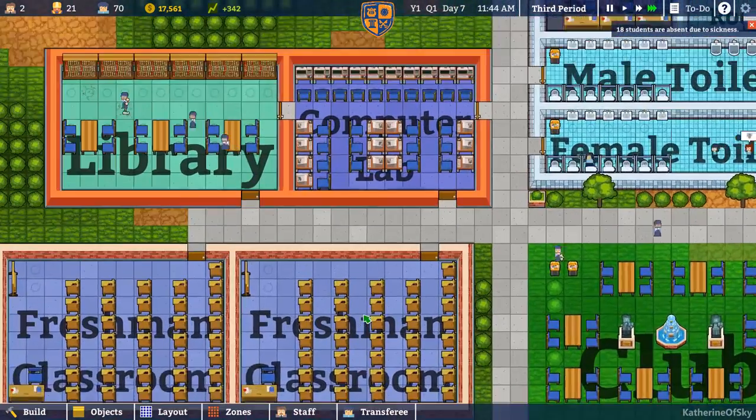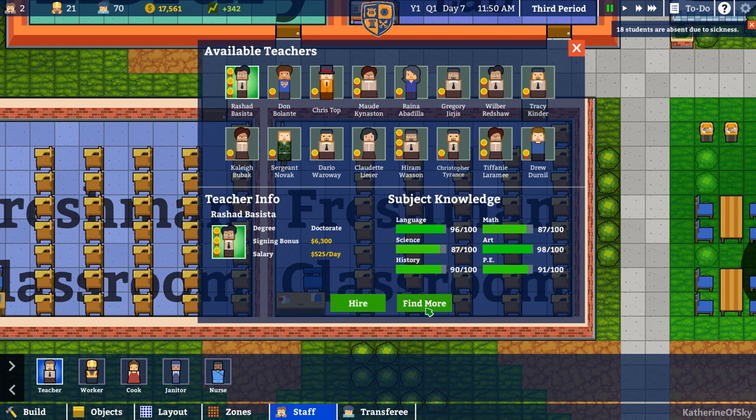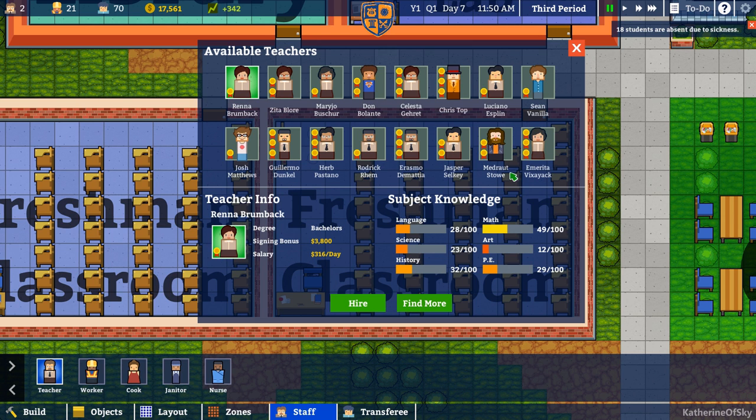I also need to hire the teachers — just make sure I have enough. We don't have any doctorate degree teachers at the moment. Let's look at the master's degree level teachers. Chris Brynd looks good. Ooh, Rashad Basista — wow, he's looking good, let's hire him. Sergeant Novak — cool, he's in camouflage. And there's Chris Top — I love that, so charming. Reina Abadia, cool. Madraut Stowe — he looks awesome, he's wearing orange, what good taste. Guillermo Dunkel looks good — I'll hire you.